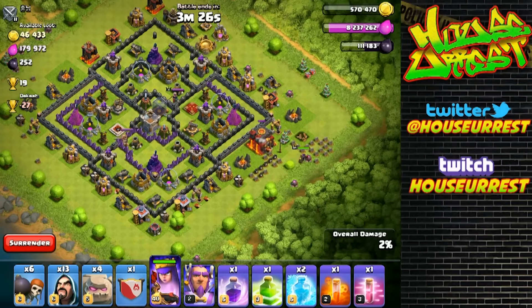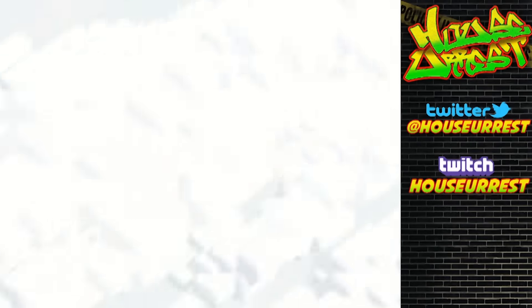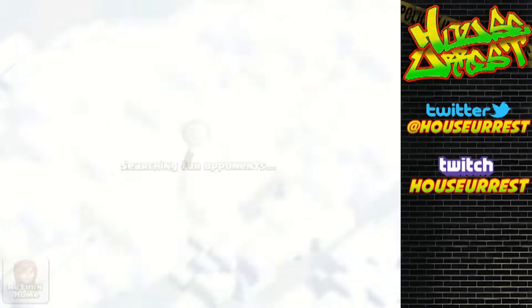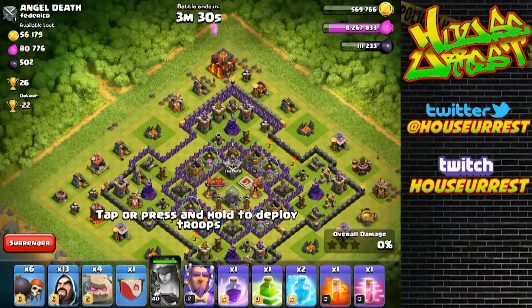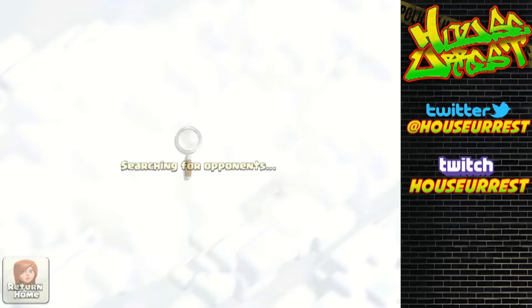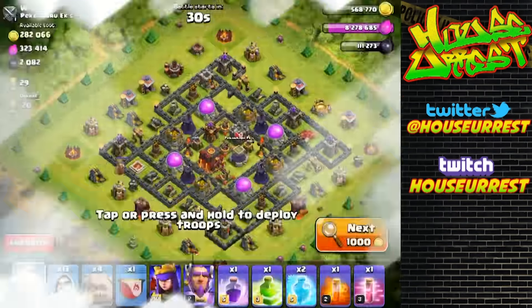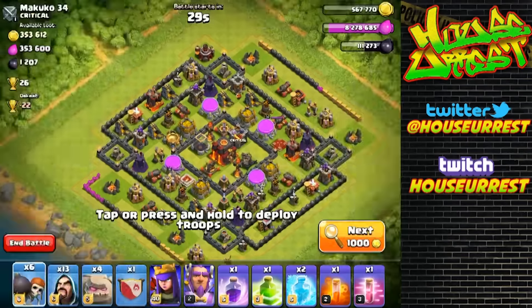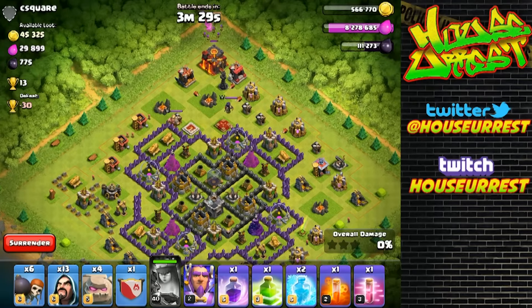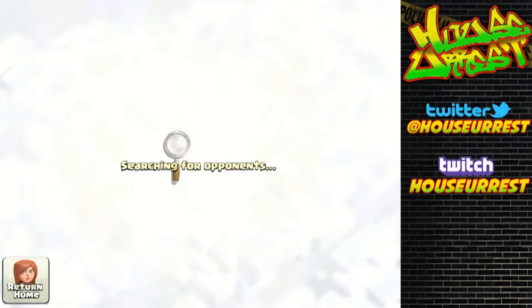This is my Archer Queen - she's level 40, so it helps go a little bit faster. She's just sniping Town Halls ruthlessly. I started at 1200 cups and go up to about 1400-1500 cups before dropping right back down to 1200 cups. All I'm looking for is Town Halls. I don't bring an army - the army you see at the bottom is my war army that I'm using for war.